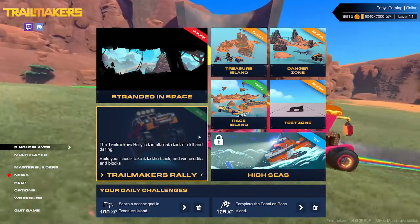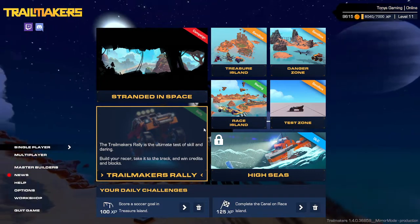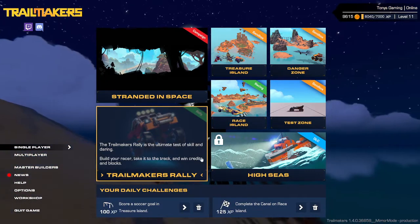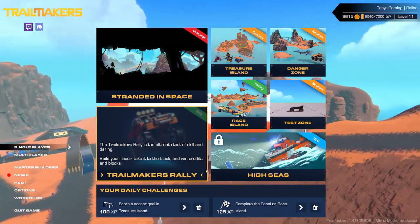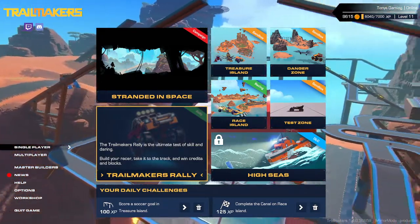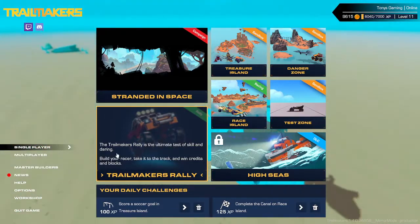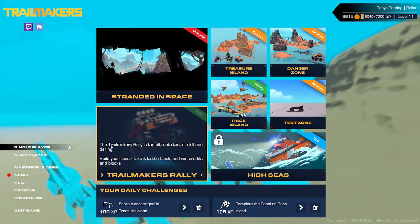Hey guys, Tony here, welcome to the video. Trailmakers just released a video — I don't have the expansion, but this is High Seas, Trailmakers' biggest world to date, with huge expanses to discover both over and underwater. Prepare for huge waves and rough weather while you explore the world. From the tropic southern islands over the eastern volcano — you gotta see it guys, it is so amazing.